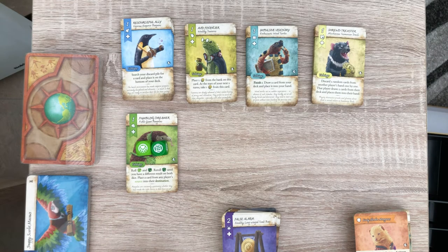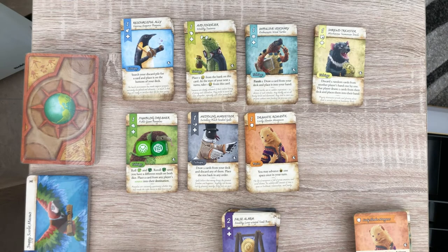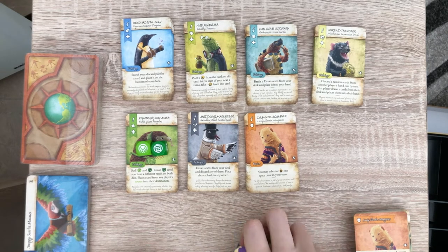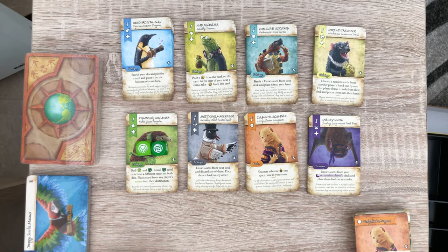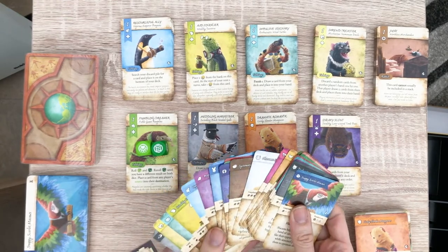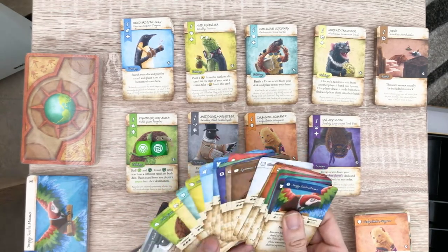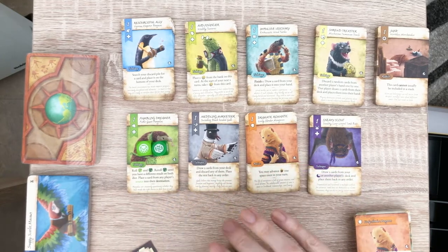The Swindling Black-Headed Gulls absolutely love gifting junk to opponents to slow them down — novices can get the hang of them pretty fast, just be prepared for a slightly slower game. The Lively Slender Mongooses work hard during the day; managing your tempo becomes increasingly important. The Stealthy Long-Winged Tomb Bats appear innocent during the day but just wait for the night — your possessions will end up missing or destroyed by dawn. We also have cards for all animal races to help randomize the game by randomly selecting which decks to play — so no favourites.